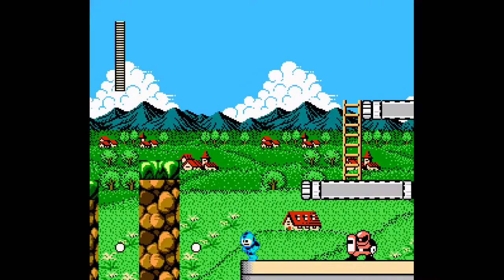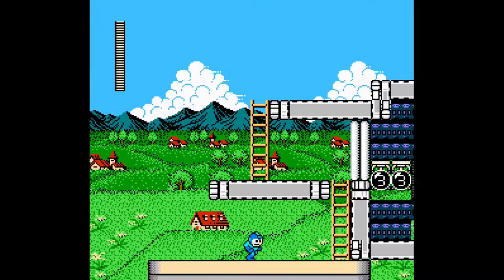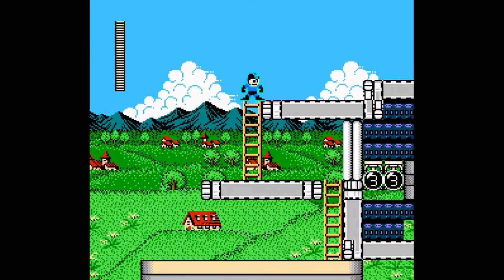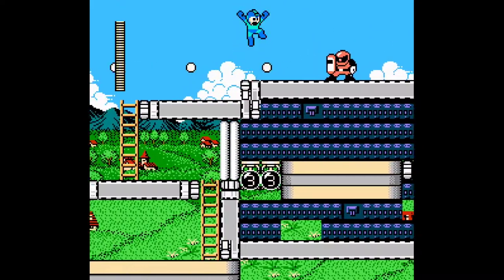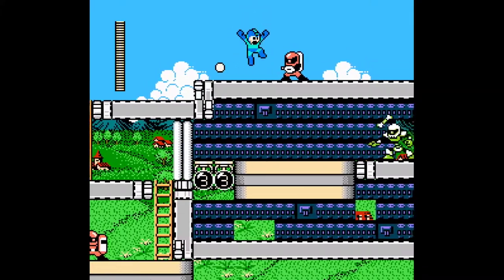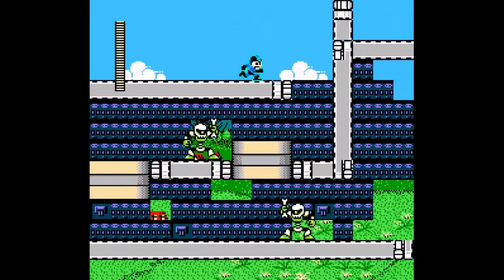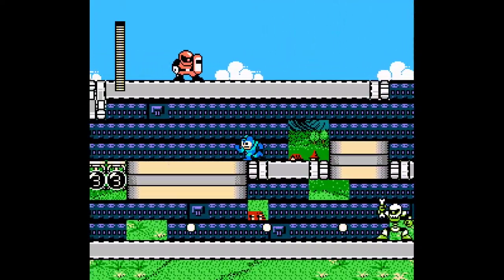Dr. Light's backyard here — or front yard, I guess I should say — is quite treacherous, if this is indeed the way up to his home. There's an armada of soldiers just waiting outside the gate, or maybe this here is some kind of ship that came to them or something.